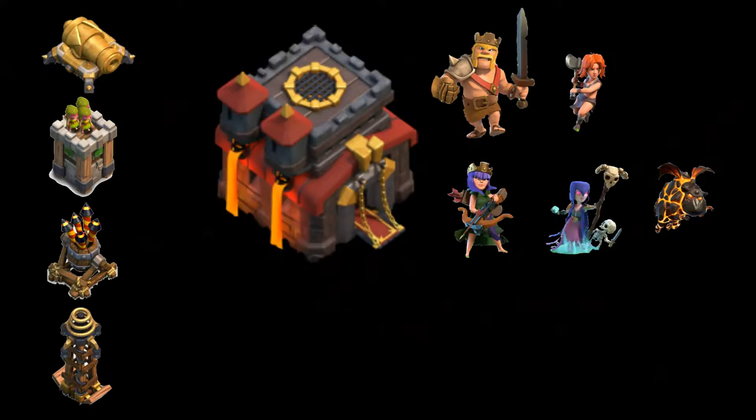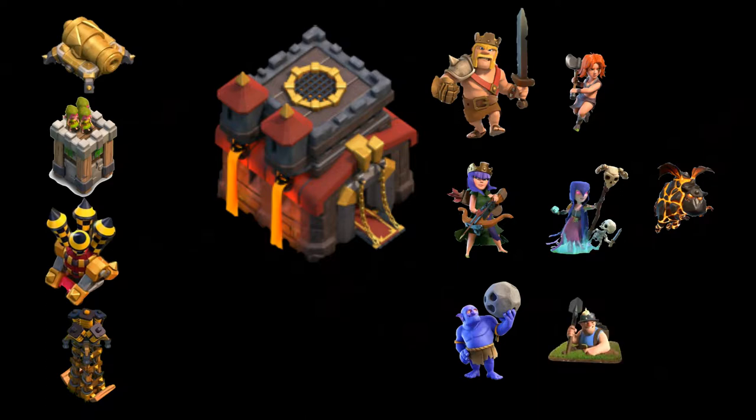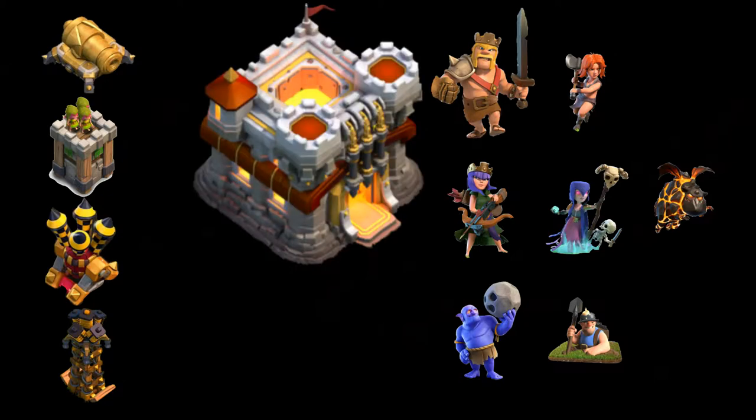Because they're not upgrading splash defenses, the weight of their base doesn't change much at all. At Town Hall 10, they do the same — upgrade Teslas and Air Defenses — while maxing out offenses like the Bowler and Miner. Their offense is extremely strong while their defense remains at roughly a max Town Hall 8 level.